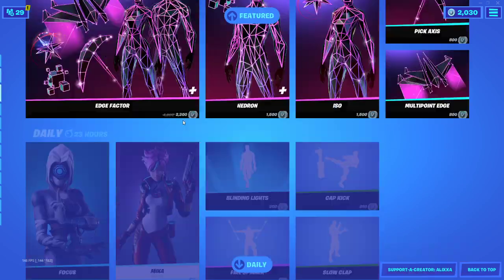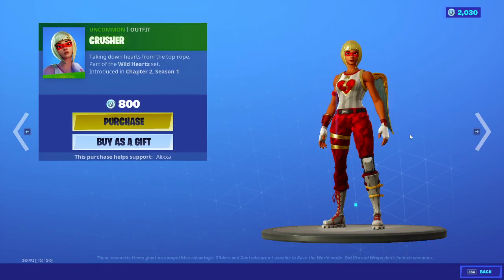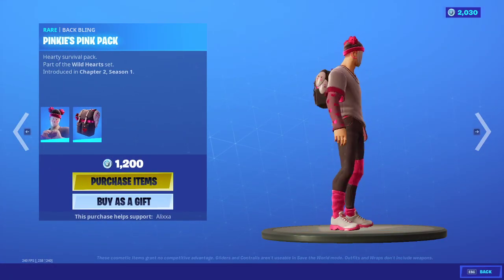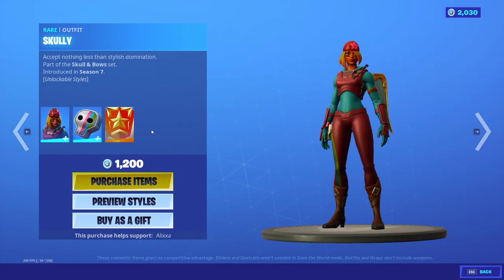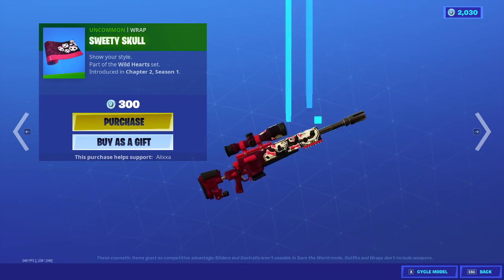And that's what I thought. We have Hooked on You music pack, new. We have Crusher's back. We have Pinky back with the back bling Pinky's Pink Pack — a lot of P's. Heavy Heart. Scully's back with the back bling Scully's Satchel. Sweety's Skull, my bad.